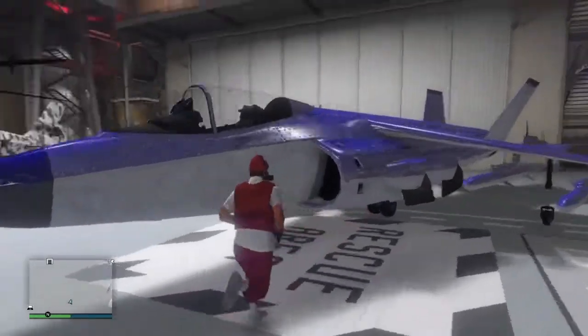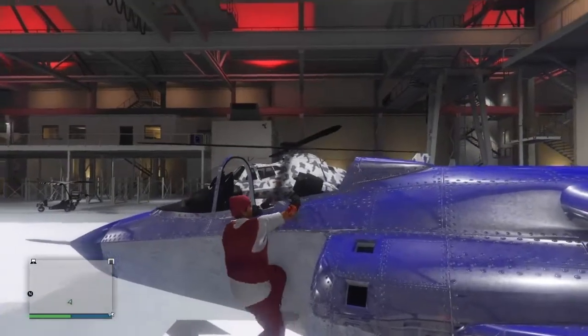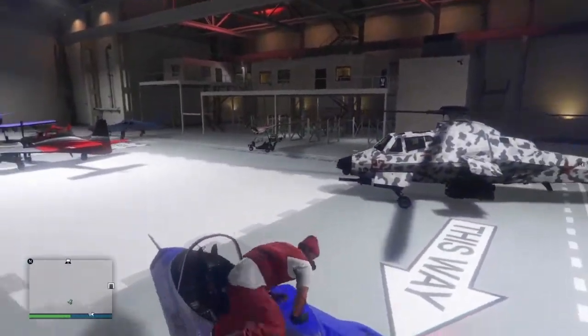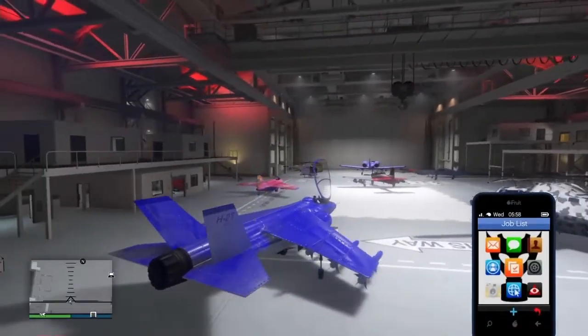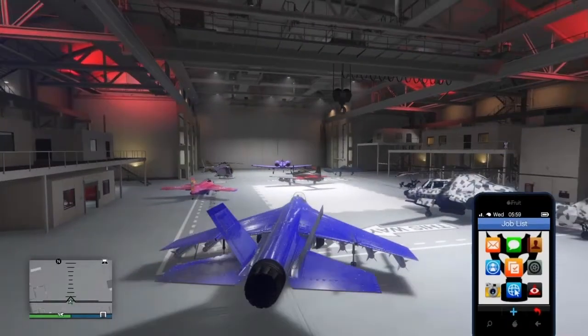This glitch I am showing here is old footage of the invincibility jet glitch, but surprisingly it still works. The requirements you need are a hangar with the jet you want to use, along with the contacts mission from Martin and a heist setup from Lester.